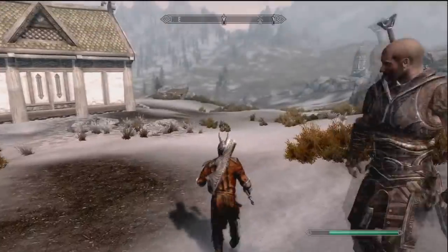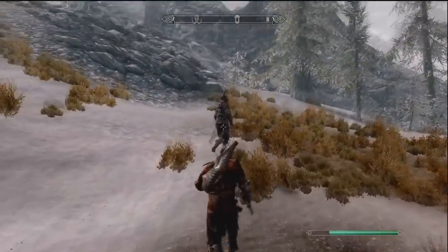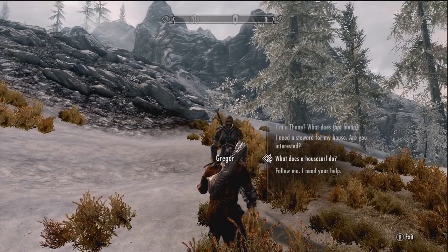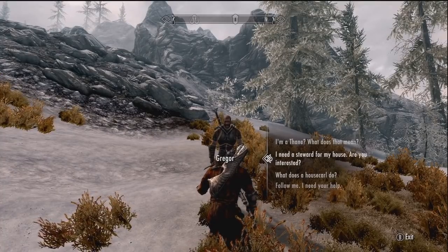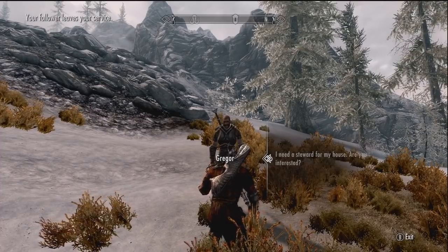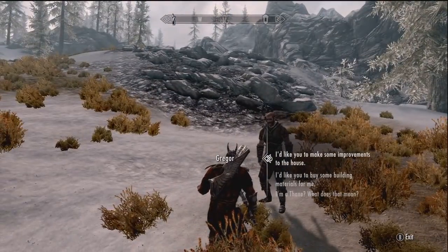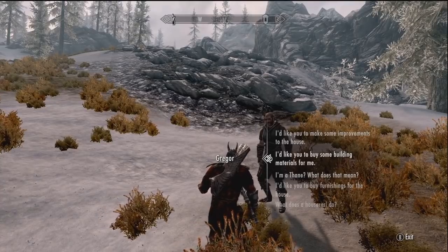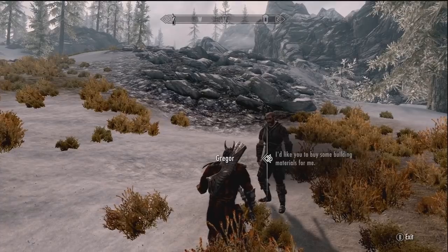He is your thane, so I backed off a little. But then I remembered one thing about your thanes in your new houses — you can hire them to get you supplies and even furnish your house for you if you have enough money. So what I did here is appoint him as my steward, and then he will be able to get me supplies like wood, clay, and quarried stone, which is actually just right around here. Since I didn't have an axe, I used him to get all the lumber I needed for the building.